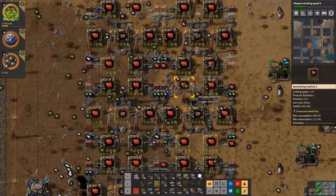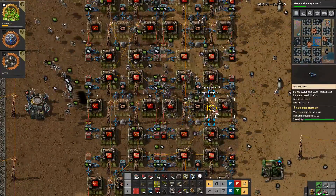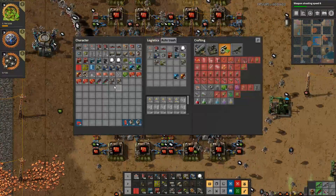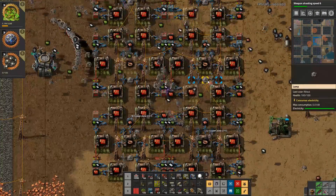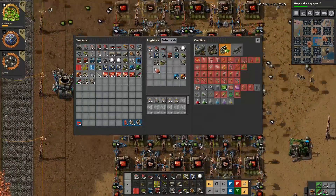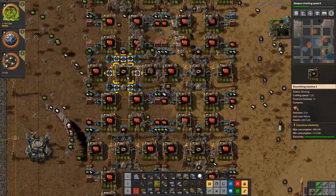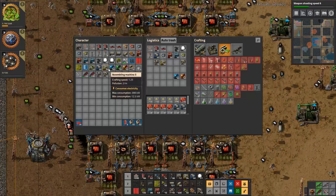More green or more copper — it's consuming copper pretty fast. Placing these — this goes out, this one, this one, this one, this one.